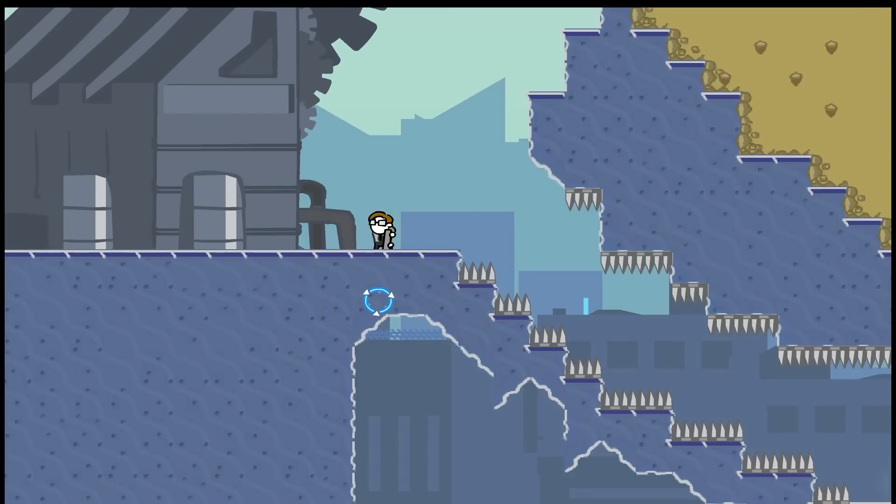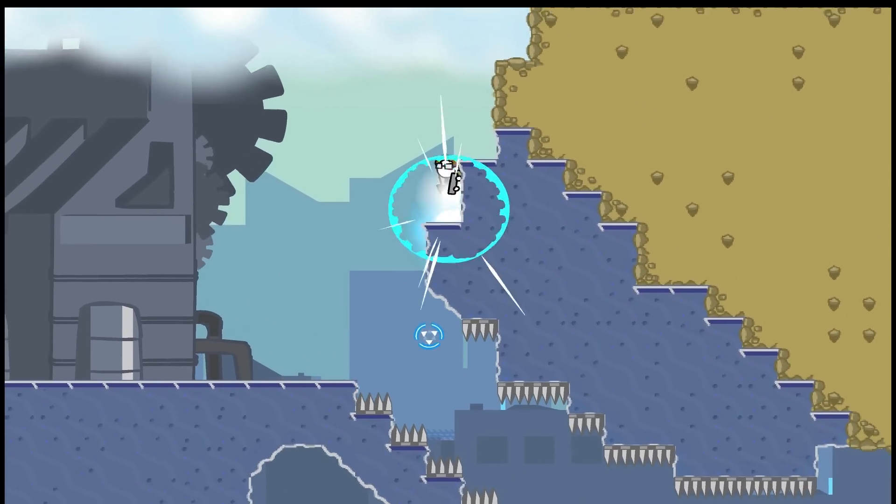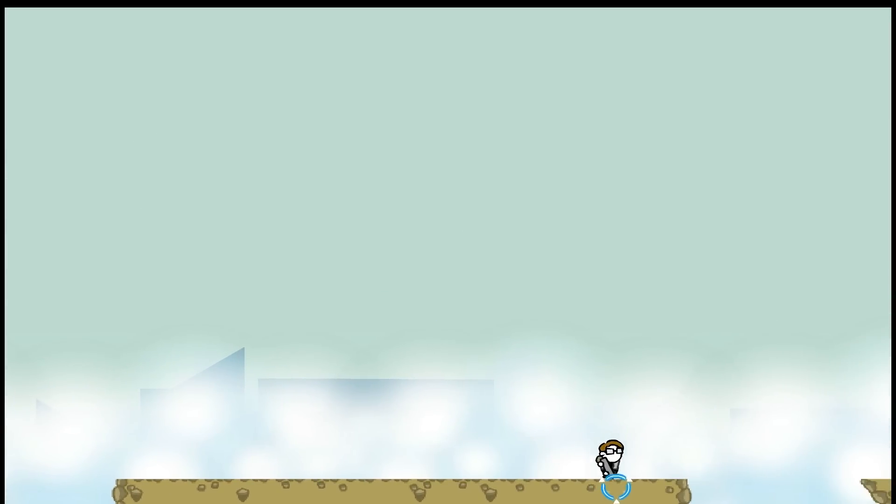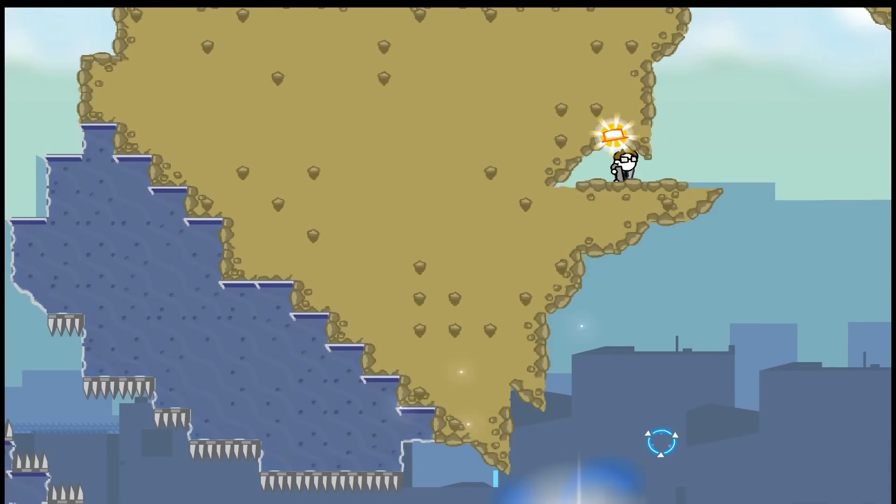Let's go to hat six. Hat six is on the fifth part of the second level. To get to it we go up here like so, we run along, we fall off and go to the left. Ta-da.